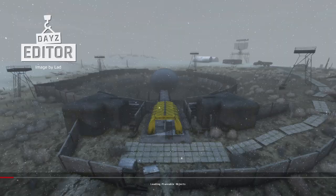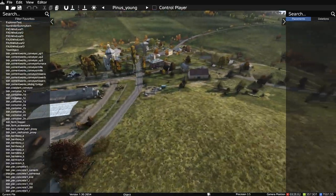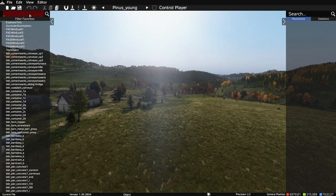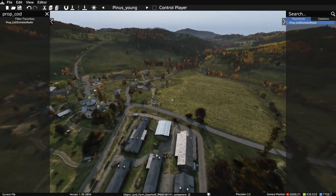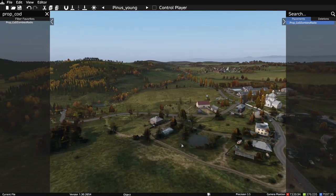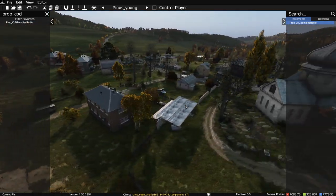Select your map. Once you get inside DayZ editor, find where you want to build. Say you're starting off right here in Novi Sobor — you want a little background music. Hop over here to the items menu. Look up prop_cod. You should find the radio. Looks like a teddy bear. Go ahead and place that down somewhere — place it off in the distance. It's got a decent range on it. Volume is pretty loud if you get too close, so you might want to place it off in the distance somewhere. Now you can work around and have a little playlist of music.